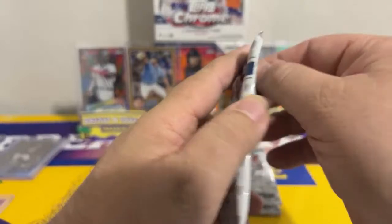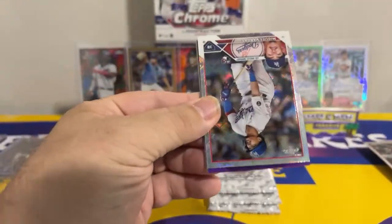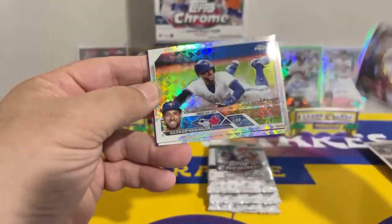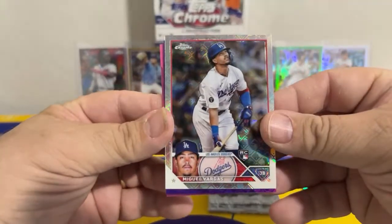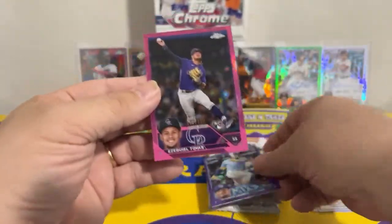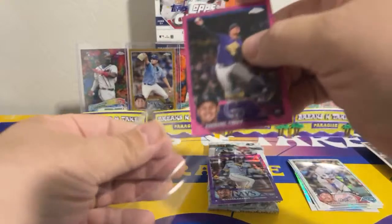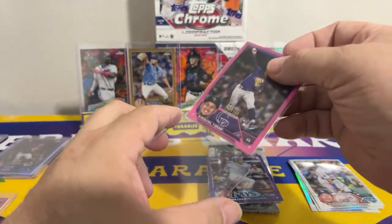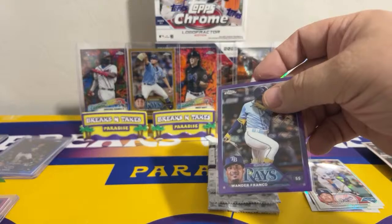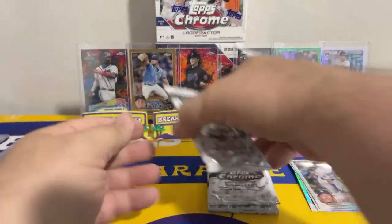Logo fracture time! I see purple and magenta on this one. Rafael Devers, George Springer, Miguel Vargas rookie — purple, 109 of 250 on that guy — and Ezekiel Tovar to 199 for the Rockies. That's our second Tovar, so that's two parts of the rainbow on the Tovar. We had a Tovar in the blue earlier. Next pack: Bobby Witt Jr., Jonathan Aranda, Jacques Peterson — first Jacques Peterson sighting.